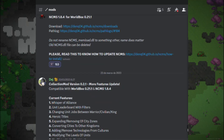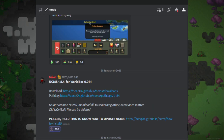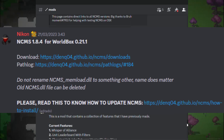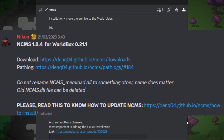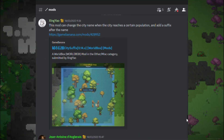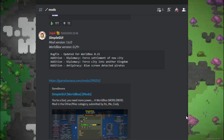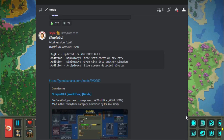You should also know that some mods have different ways of installing them, so always read the creator's description. But currently, most of them use NCMS — a mod that serves as a platform to install mods. With this mod you won't have to do almost anything to install a mod; just click and that's it.